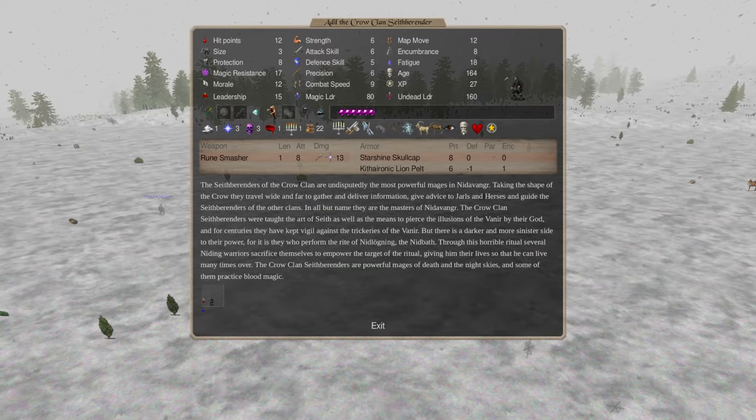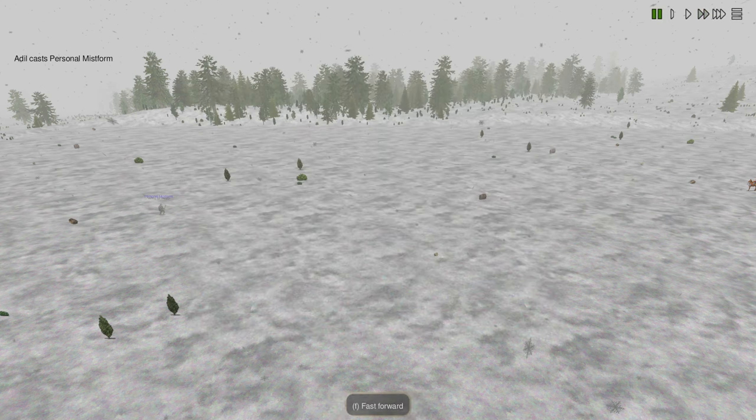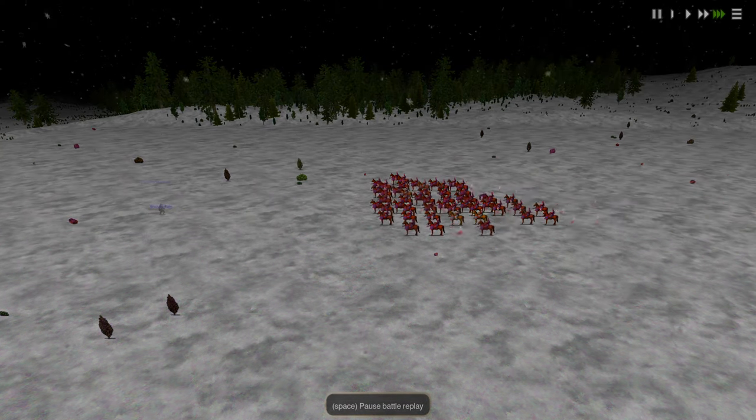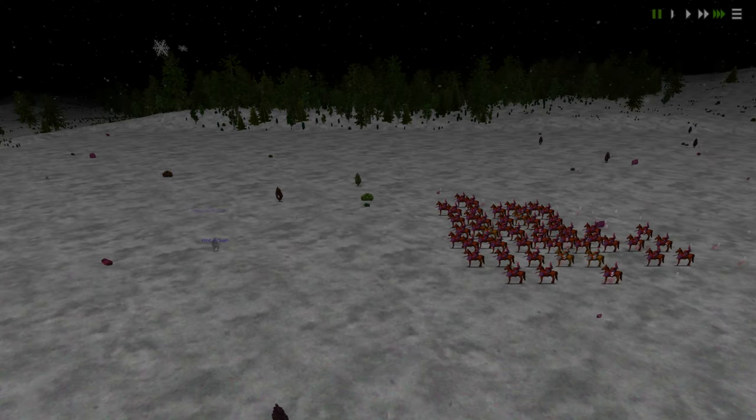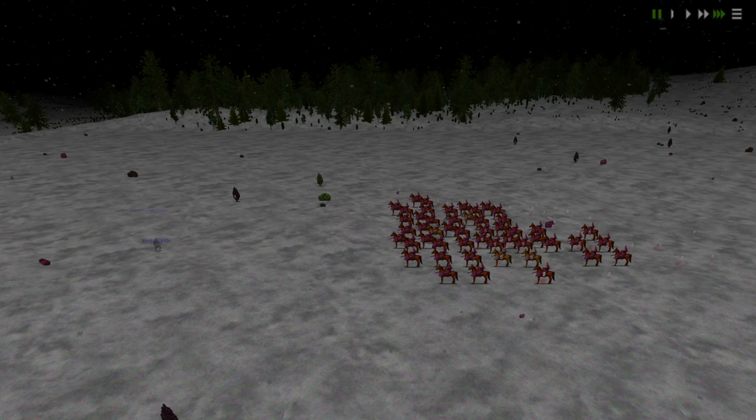He has cast Mistform, so he should now be somewhat safe from dying, and he'll proceed to cast Winds of Death. Note that in most of these examples the armies are unscripted except where casting anti-magic. A lot of player battles tend to have hold and attack early on, which means you might get more than one Winds of Death cast off.